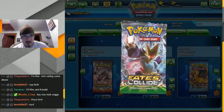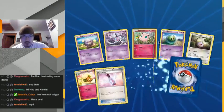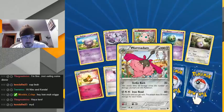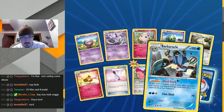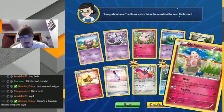Fates Collide — I'm still looking for a couple from this set. Of all the modern sets, this is probably the one I have the least amount of cards in. One of them — weird card, weird Pokemon in general. This is kind of cool; well, the ability is at least.